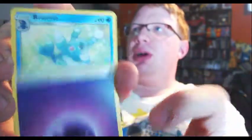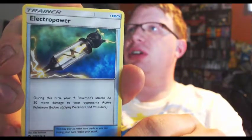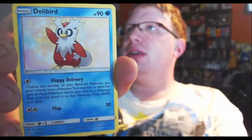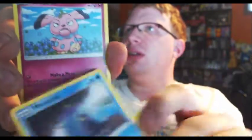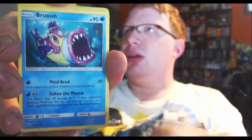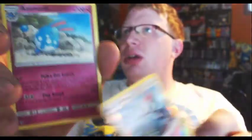Zeraora, Zeraora. Eyeball Energy. Brionne. Electropower: during this turn, your Electric Pokemon's attacks do 30 more damage to your opponent's active Pokemon. Delibird — Happy Delivery — look at all those words. Mareanie, Snubbull, Slugma, Pikipek, Bruxish, Pikipek again, and Azumarill. There is no foil on the Azumarill.